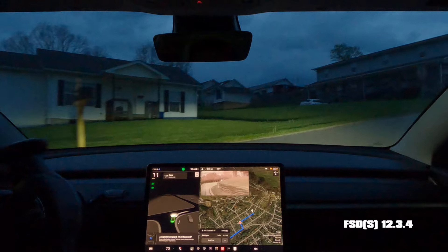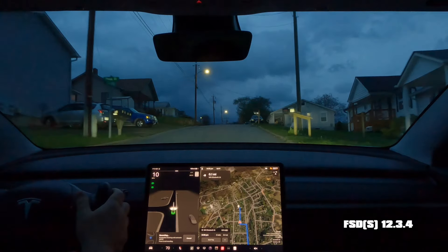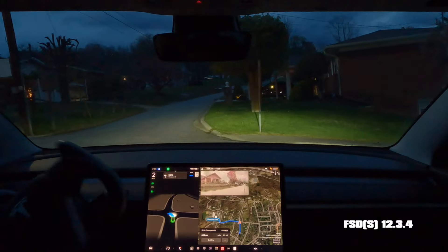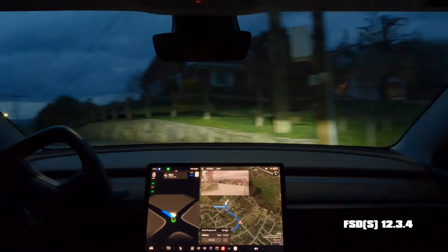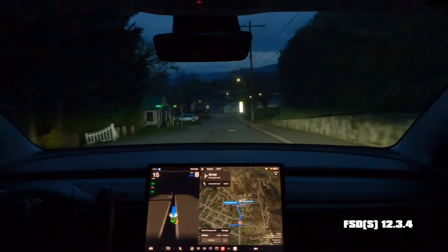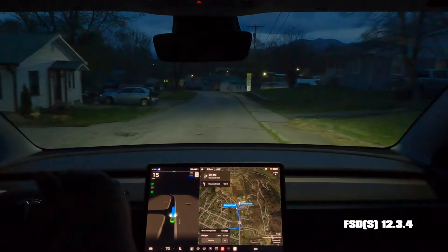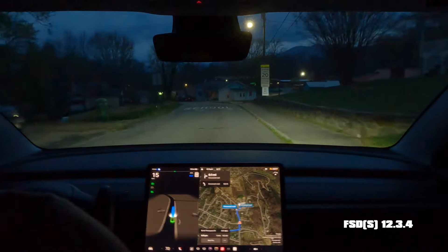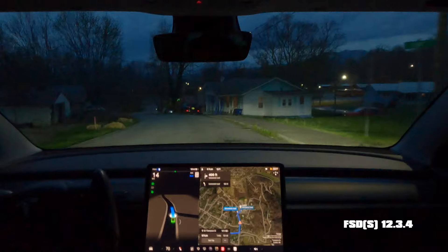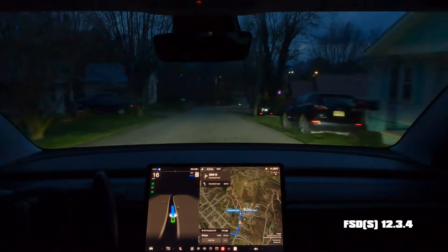Right there the car was getting too close to the curb, though it's obviously clear. That is very smooth — it doesn't launch over this hill. The previous version 12 builds didn't either, but this was even better. It slowly made that turn until it could see, which is what I like to see — what a human would typically do. That was definitely better.